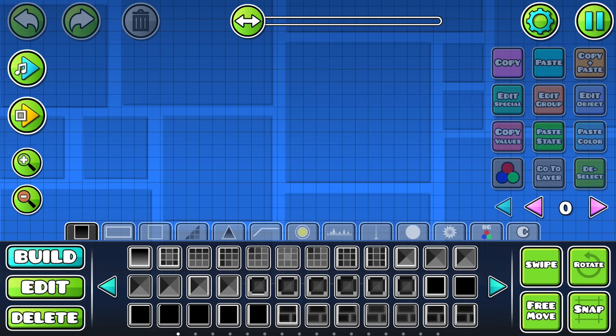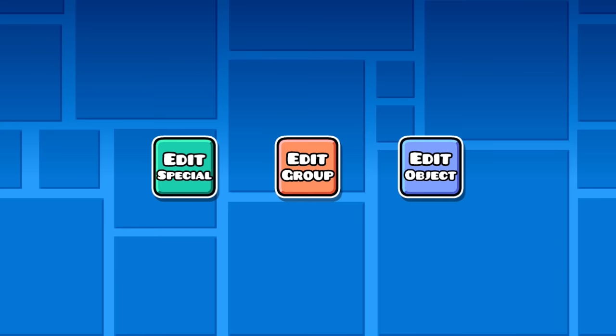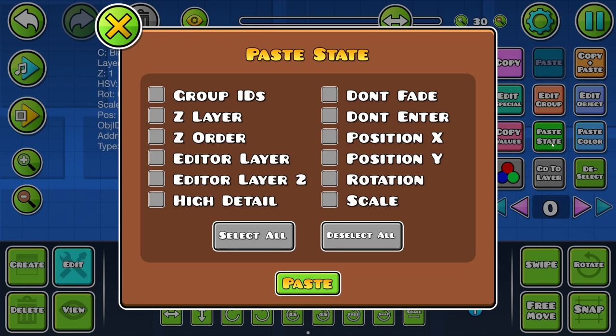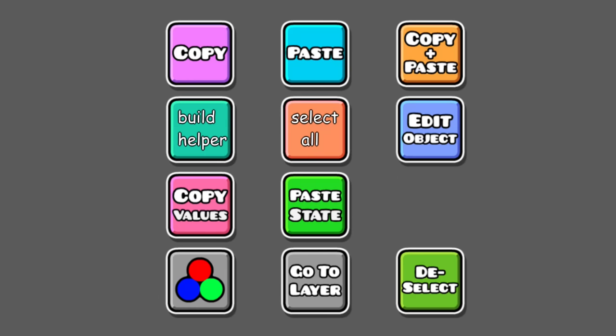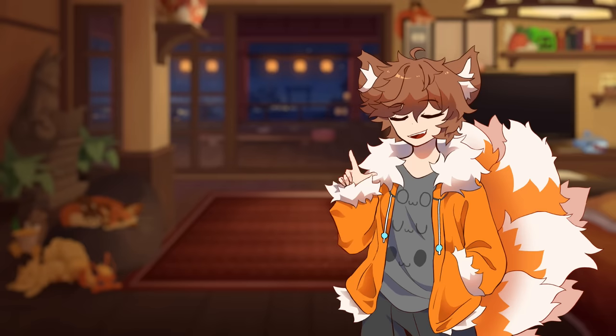I think I mentioned this idea before, but the buttons in the corner can definitely be cleaned up. The three edit buttons could all be added to a single screen, and paste color could just be moved to the paste state UI that BetterEdit added. That gives us three more buttons to put here. If I had to pick, I'd go with Build Helper, Select All, and the extra settings menu coming in 2.2. But if you're a more experienced creator, let me know what you would pick in the comments.